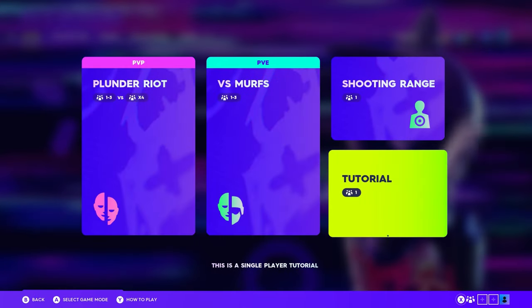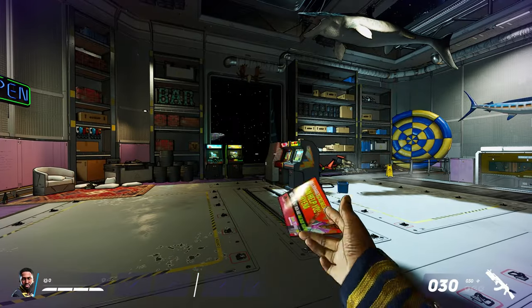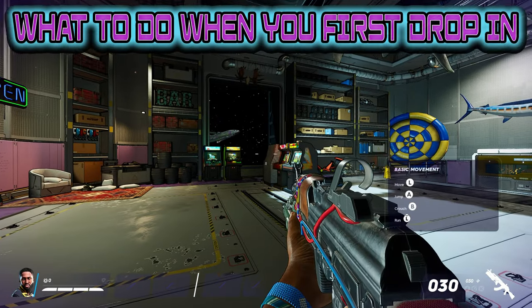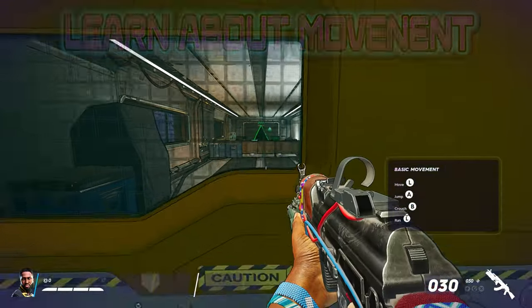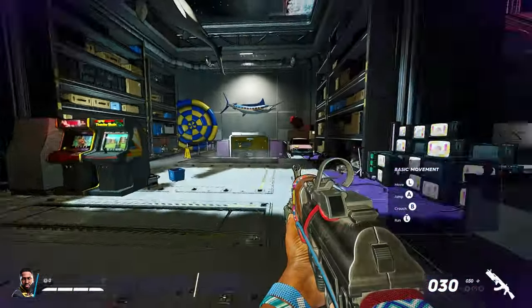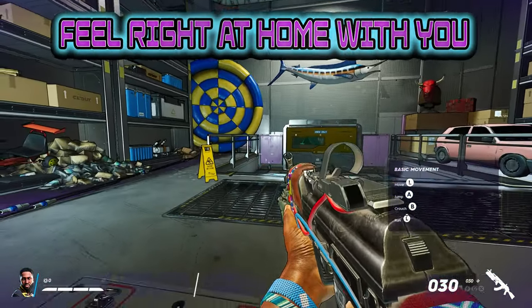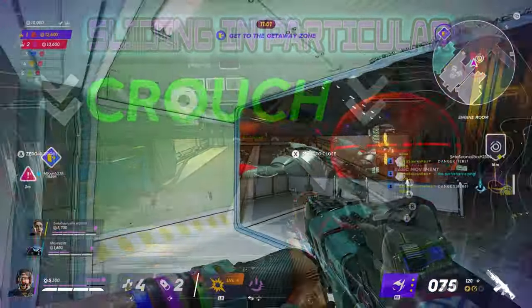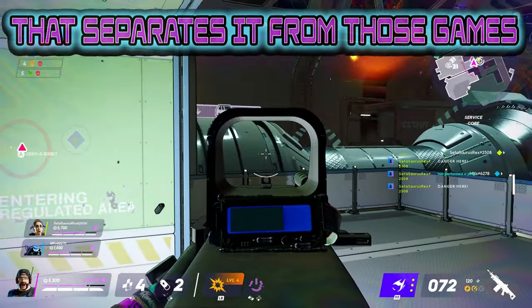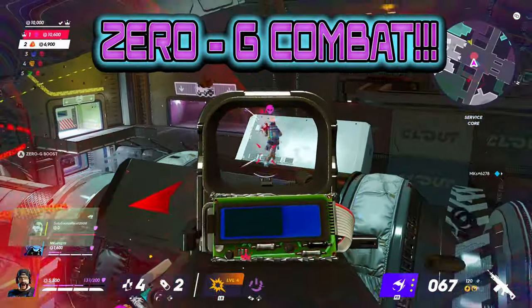When starting out you want to make sure to play through the tutorial. This will give you a feel for all the mechanics and the general idea of what to do when you first drop in. Here you'll learn about the movement, and let me tell you — the movement feels super smooth. It will most definitely feel right at home if you're used to playing more arcadey shooters such as Call of Duty or Battlefield, the sliding in particular. There's something special that separates it from those games though, and it's my favorite aspect about this game — the zero-G combat!